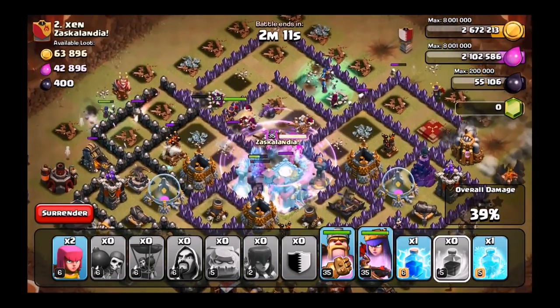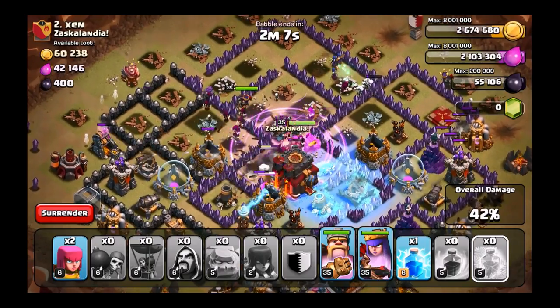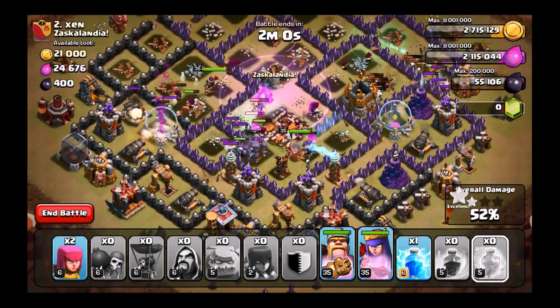It made it so much smoother to get into the base with my heroes — my heroes lived a lot longer, my wizards did a ton more damage just because there was that huge tanky front line. It was perfect for my king to go up there and rip apart the single-target inferno towers. The golems are going to be dead by the time they do anything at all, and it's pretty easy here. We're just going for the cleanup now.